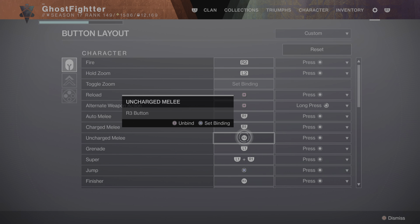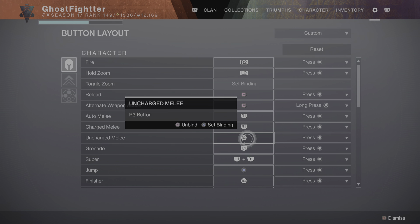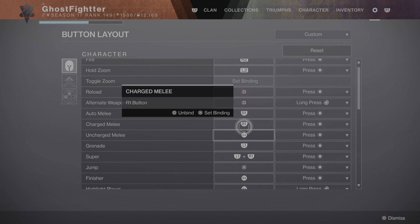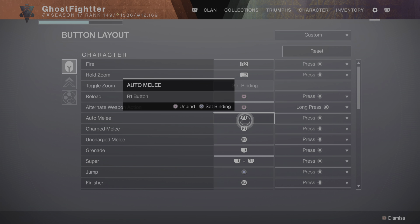Once you've done that it'll be remapped. When you're on your Hunter you'll continue to throw knives no matter how close you are. On your Warlock you'll continue to throw whatever ability your class is using. And if you're on your Titan, of course you'll have a hammer and you'll be able to continue to bust people upside the head with your hammer. There you have it — that's how you remap your controller.